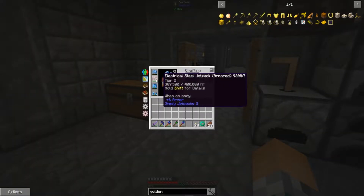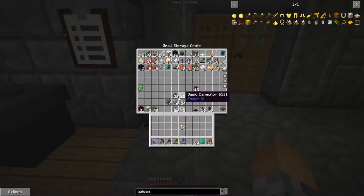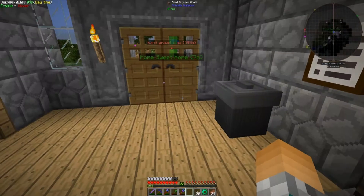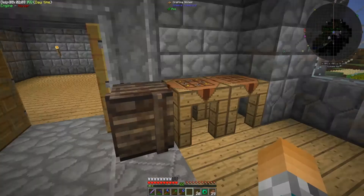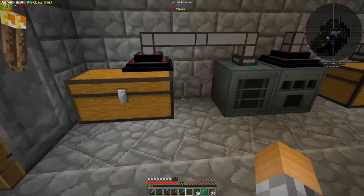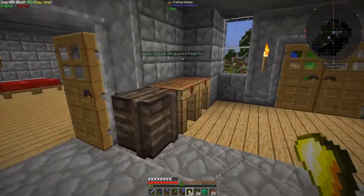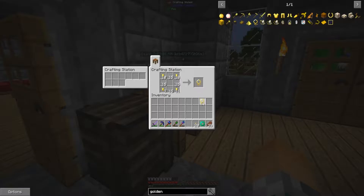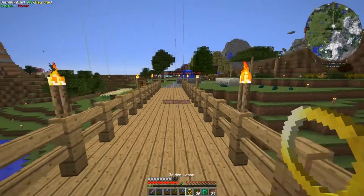I also upgraded my jetpack to electrical steel — the second tier. To craft the golden lasso we need string and golden nuggets. I have a ton of string from flax plants. I want more than four golden nuggets out of that. Since it takes XP levels, I'm only getting two lassos.